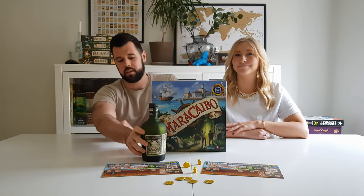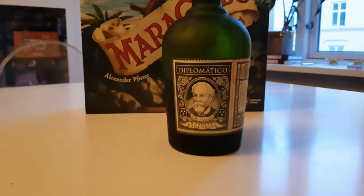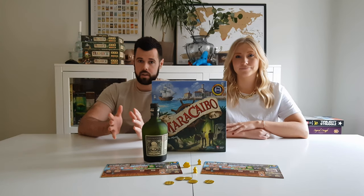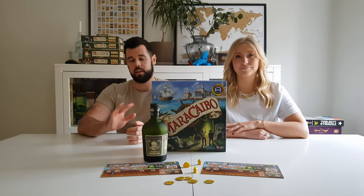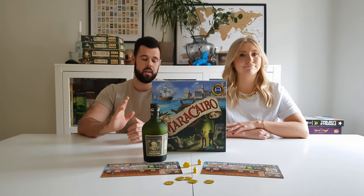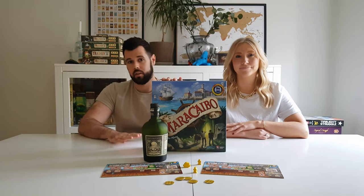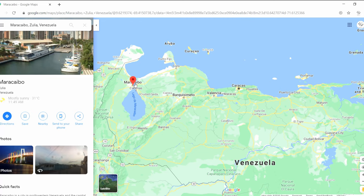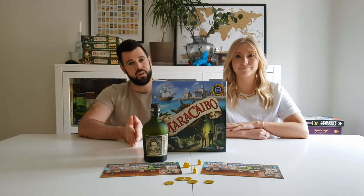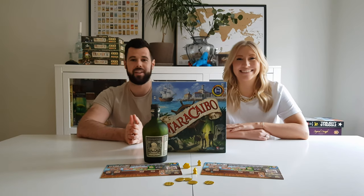We've recommended Diplomatico because it's a great rum — it's really well rounded, not too sweet, but also smooth to drink. Highly recommended; definitely drink it neat or with a bit of ice, it's not a mixing rum. Secondly, it goes really well with Maracaibo because it's made in Venezuela, which is where Maracaibo is. The reason we're not drinking this right now is because this is actually a friend's bottle, so we're not allowed to.